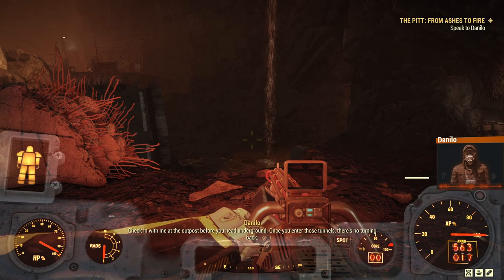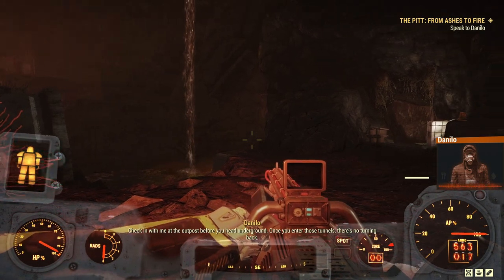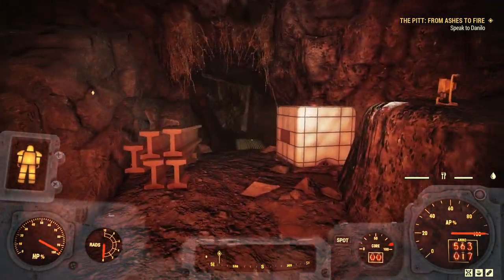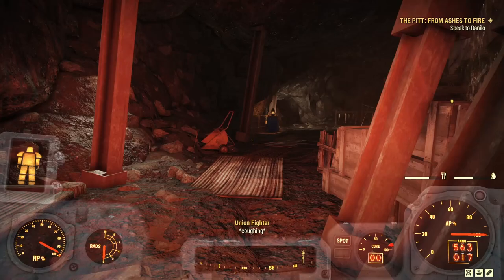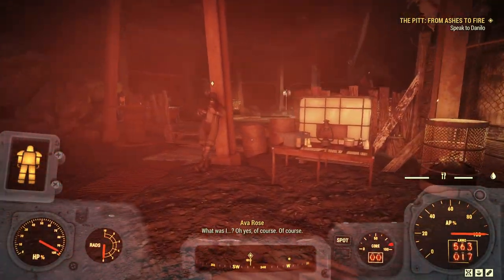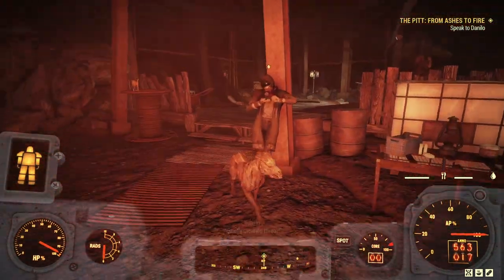"Check in with me at the outpost before you head underground. Once you enter those tunnels, there's no turning back." We do need to check in at the outpost to start the next phase, much like we did in Union Juice. Here we go — we're in the caves at the back of the trench. There's Danilo — he has moved down here.